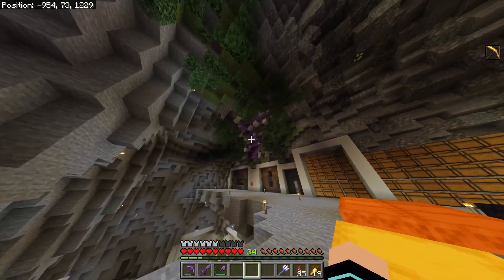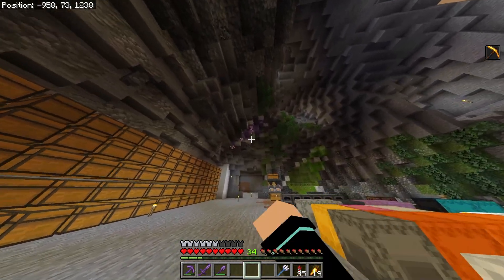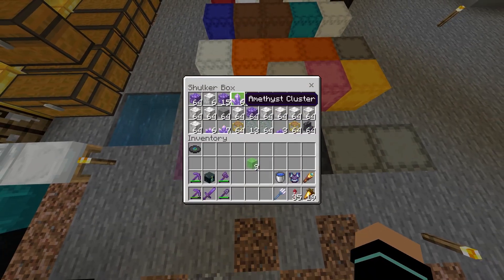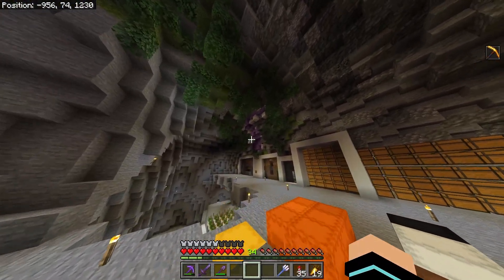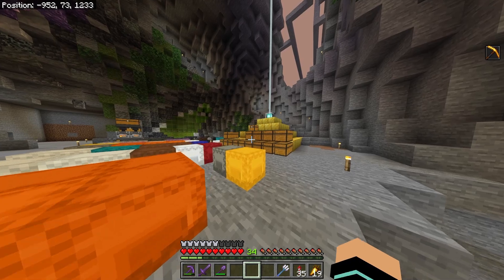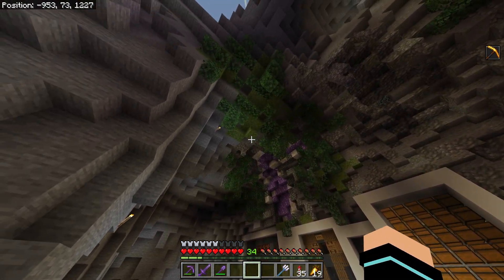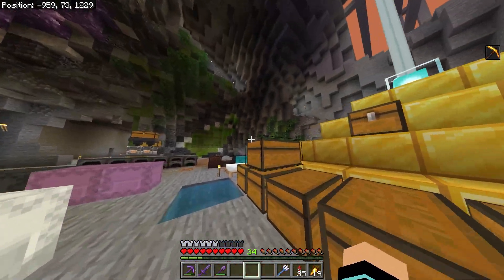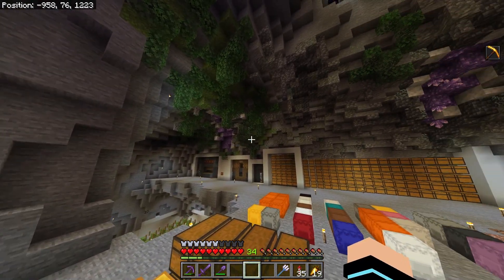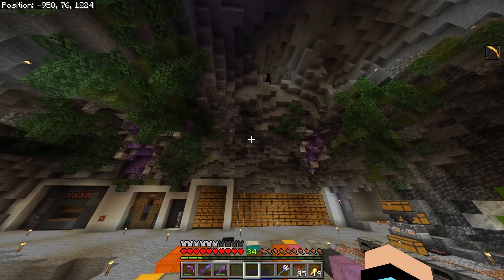I added another geode over here — a slightly bigger size. It doesn't look quite as good as the smaller one, but I now have more amethyst crystal pieces so I can add those. I tried putting a lot of foliage around here to fill in the base a little more. I don't hate it but I don't really love it either — I'm in between. I think I'll keep it for now because I'm too lazy to take it down.